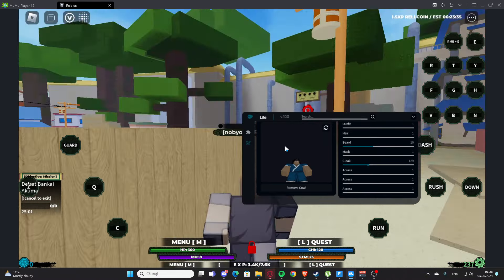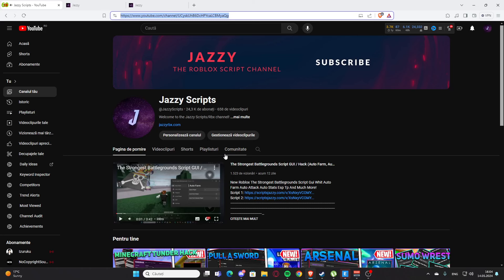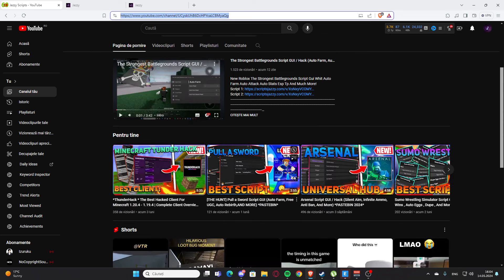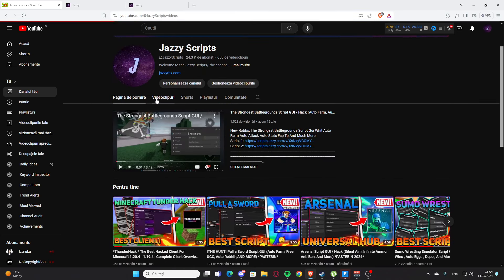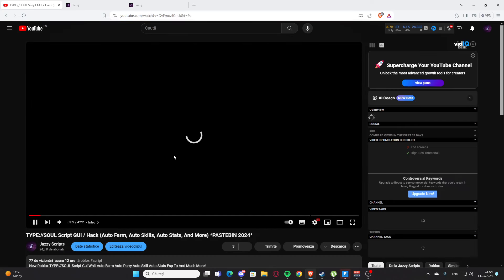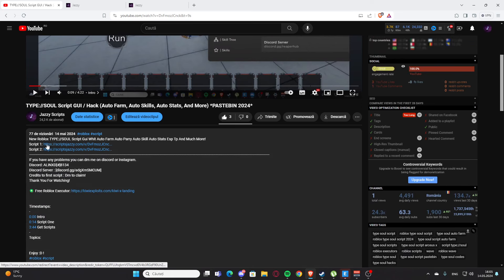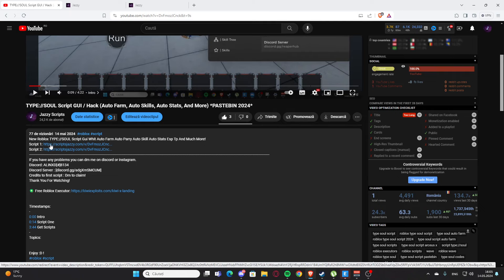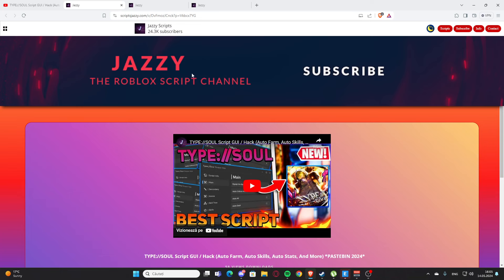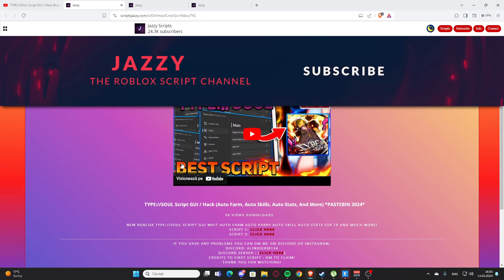We also have another auto farm here. I do not know what we have here, but it's an auto farm. We have look camera, transparency, attack, and travel. We also have auto collect, scroll farm, kira aura, and distance — and I think no clip as well, though I'm not entirely sure what all of these are.